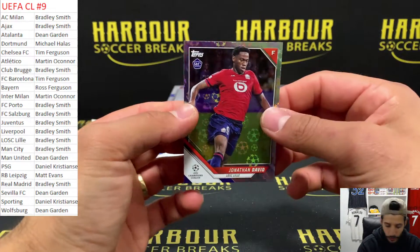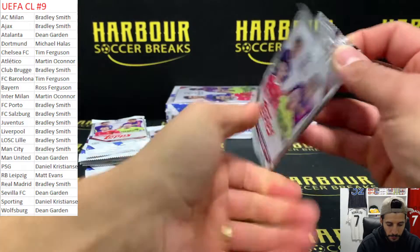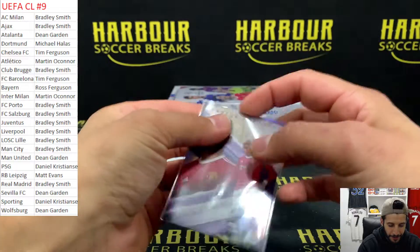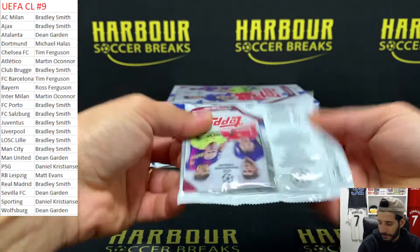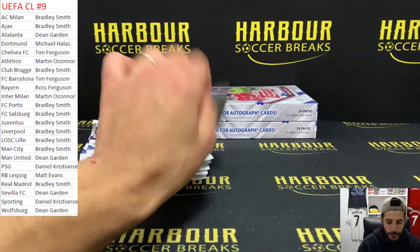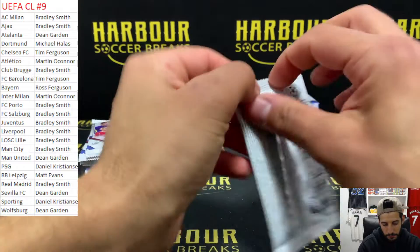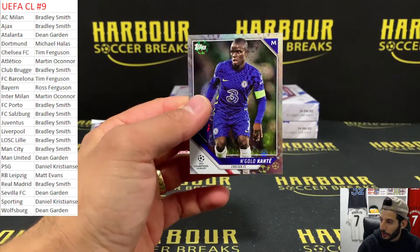Starball of Jonathan David - rookie. We have Rashford Best of the Best - most nutmegs. Can't be - there's most nutmegs there. I don't believe that. Charles De Quetelaire for Club Bruges, Future Stars. We have Moukoko Road to St. Peter's. N'Golo Kante Starball for Chelsea.